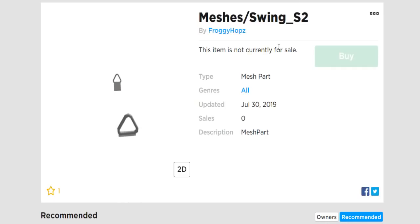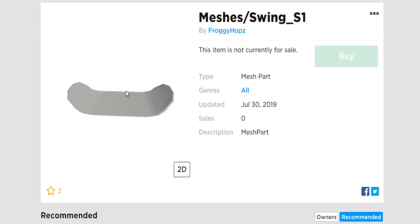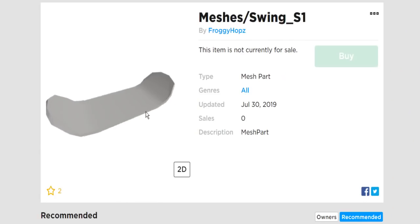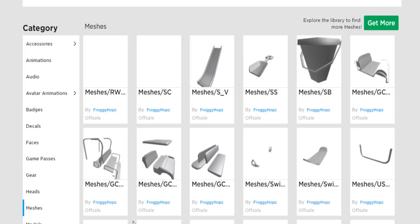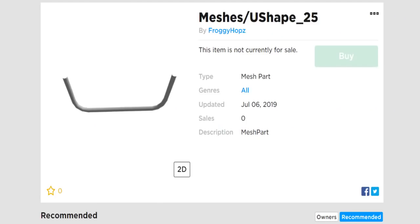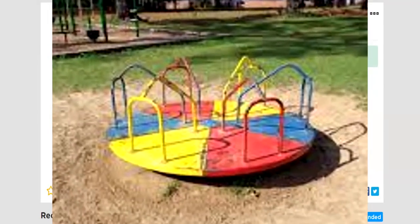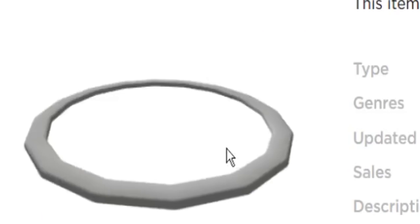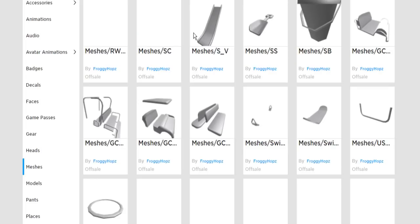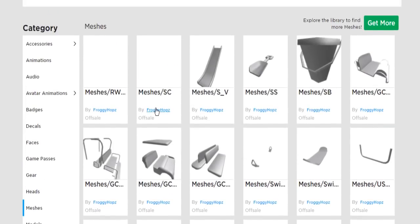Moving on to the next thing, which is the swing. Oh my God, a swing! The sides of the swings - the chains. Here's the swing seat - it looks like a snowboard, but yeah, it's a swing seat of course. Then over here we have a U-shape. I have no idea what this is for. We have this U-shape thing and then we have a ring. Part of me was thinking this could be a roundabout, that spinny thing you usually see at playgrounds, but maybe this could be a trampoline. So we got golf cart, swing sets, the shovel, and a potential trampoline or roundabout.